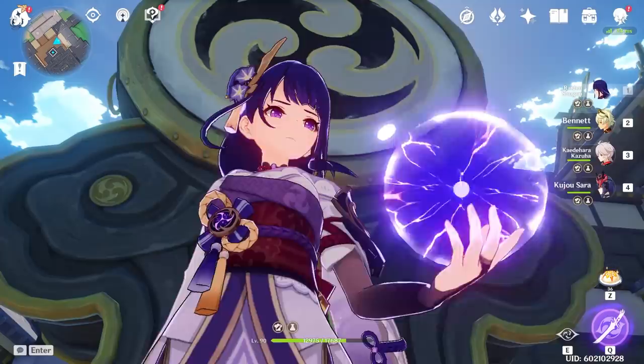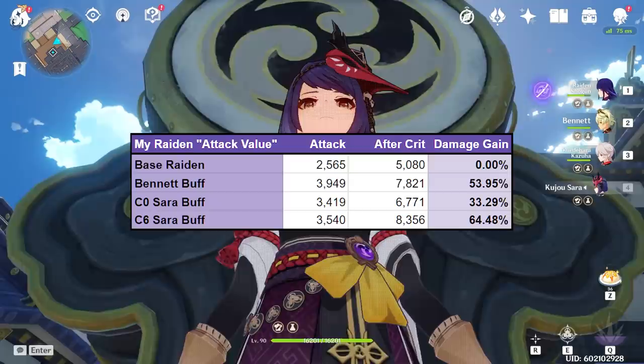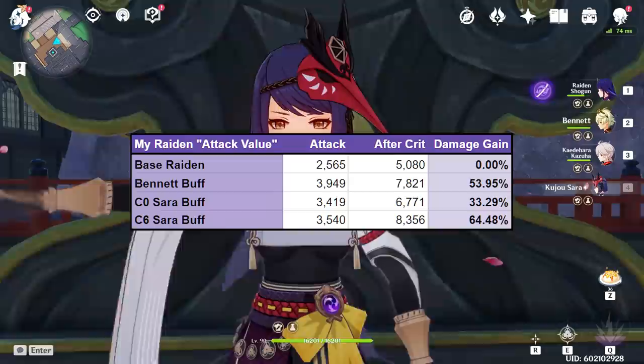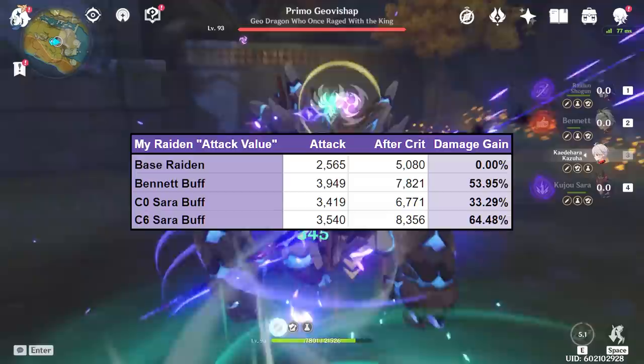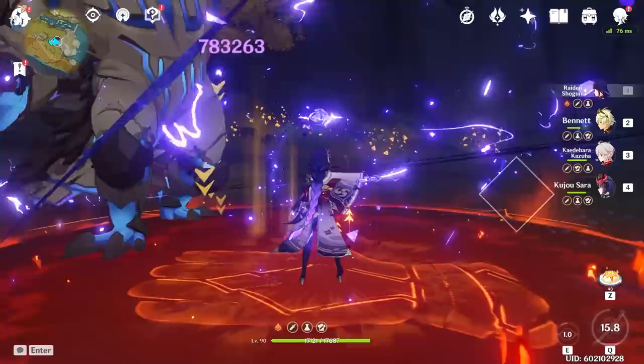Now let's take a quick look at Raiden. Surely the Electro Archon must gain a pretty substantial boost from her right-hand Tengu, Sara. Looking at this chart, we can see that my Bennett buffs my Raiden by 54%. Sadly, a Constellation 0 Sara buffs my Raiden by a paltry 33%. Meanwhile, a Constellation 6 Sara buffs my Raiden by 64.5% — only 10.5% more than my Bennett does. That's right: a special buffer tailor-made literally for the Raiden Shogun only buffs my Raiden by 10% more damage at Constellation 6 compared to Bennett.